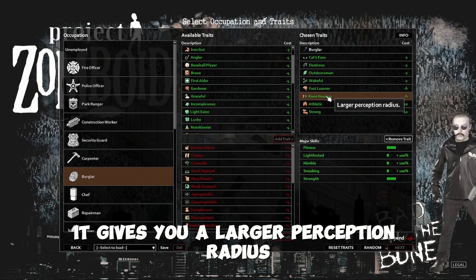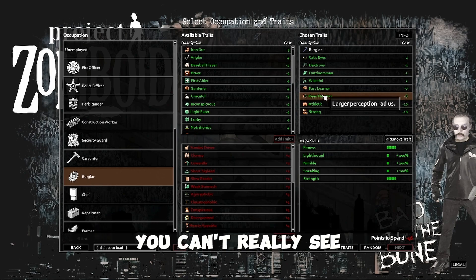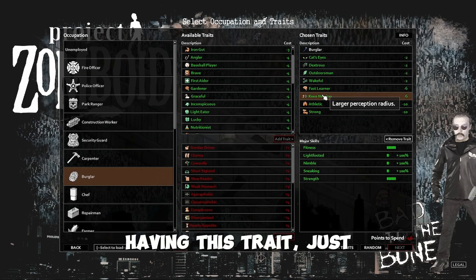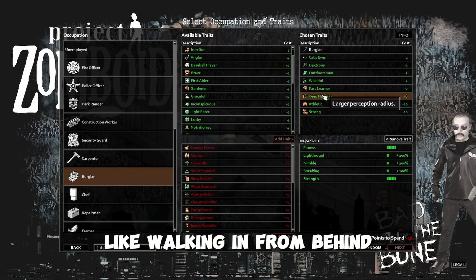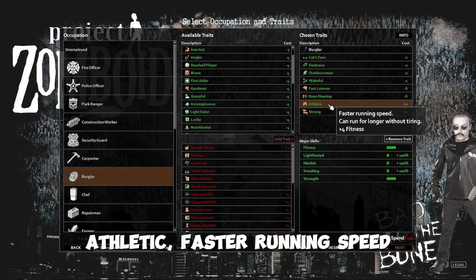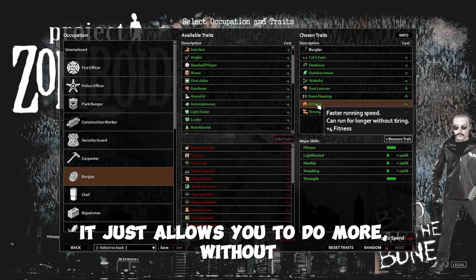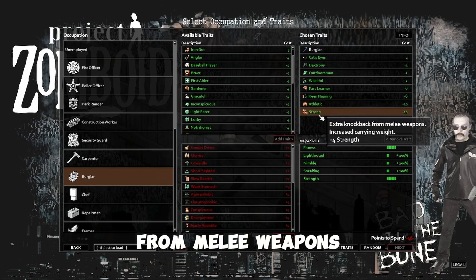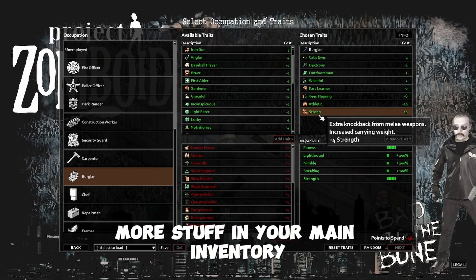Keen Hearing gives you a larger perception radius. The way Zomboid works, if you're looking in a certain direction, from behind your character you can't really see — it's like real life. If you're facing one direction, you don't have eyes in the back of your head. Having this trait allows you to react a lot quicker to zombies walking in from behind. Athletic — faster running speed, can run for longer without tiring, allows you to do more without getting exhausted as fast. Strong — extra knockback from melee weapons, gives you extra damage, and also allows you to carry more stuff in your main inventory.